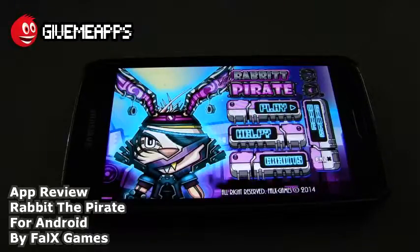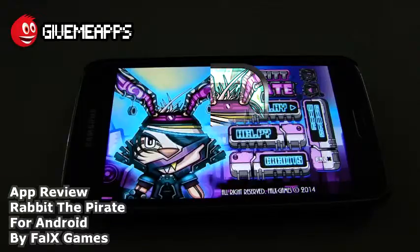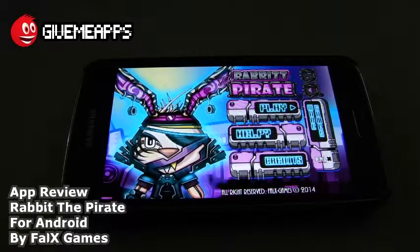Today we're checking out Rabbit the Pirate by Fox Games for Android. In this game, you're going to jump from space wheel to space wheel as you collect energy packs before taking Rabbit the Space Pirate back to his home planet. Be careful — space is full of dangerous aliens and evil machines. It's a fun space game with space pirate challenges, cool graphics and effects, hyper cannons and trampoloids, and it's great for all ages.